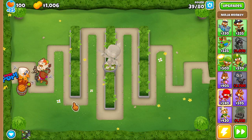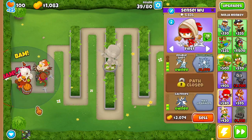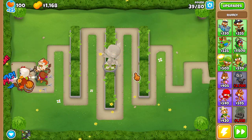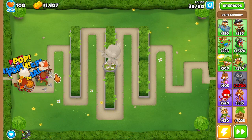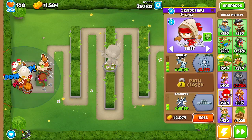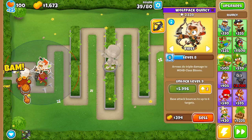The Moab is coming up. When it does come up, we'll have to use Quincy's ability. Now we did get a crossbow monkey, a double shot, berserker brew, and obviously we have Quincy. Hopefully this will do better than Off the Coast did with this strategy. We've got a lot more track to work with, seeing as Quincy can see all this track.